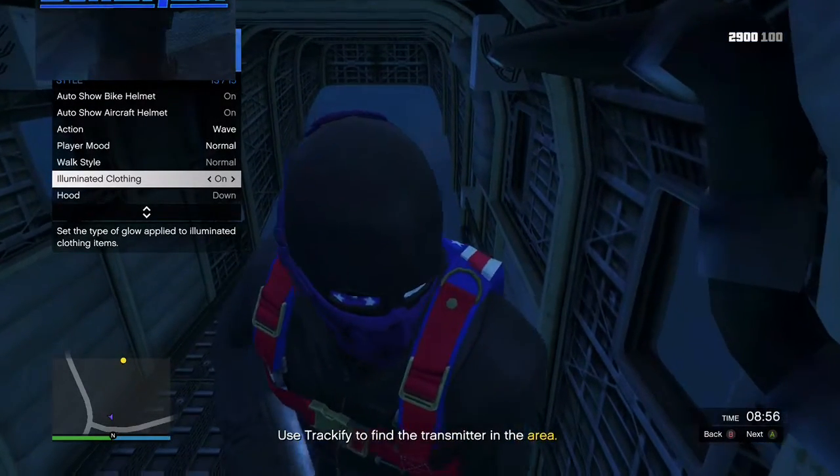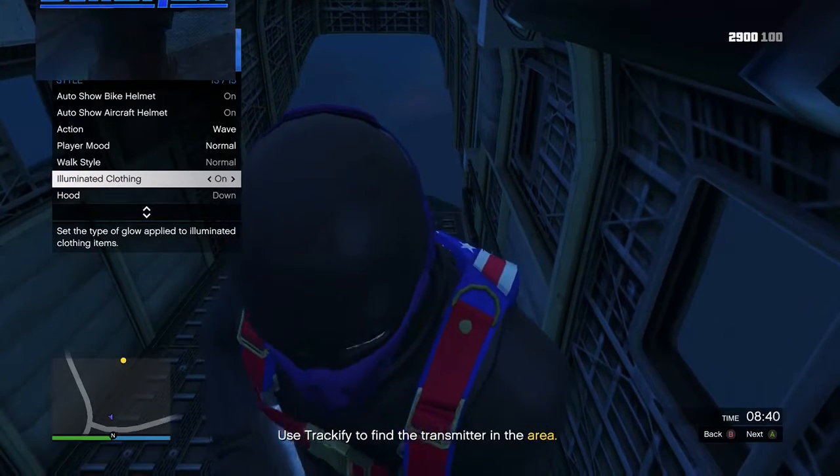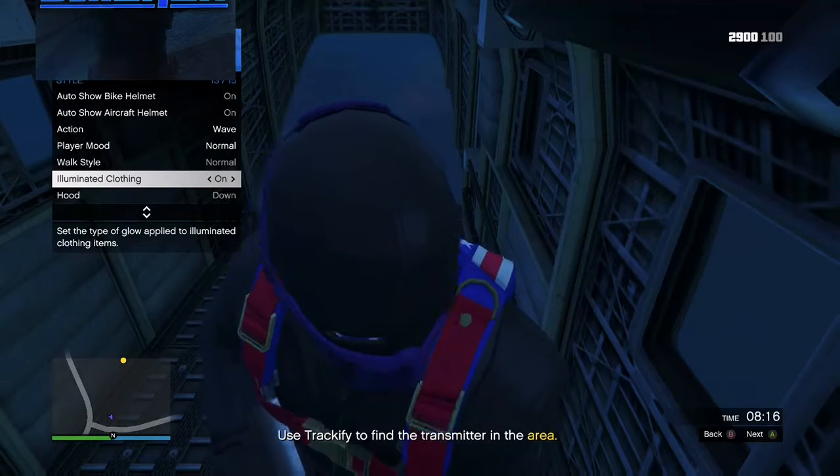After that, what you need to do is just stay AFK — away from keyboard — until it kicks you out from the session. And after that, you guys will actually have the rare ski mask and the rare pants.